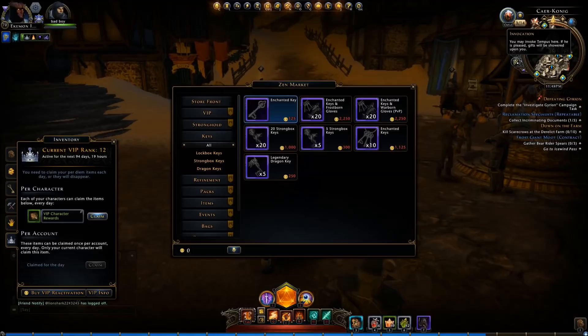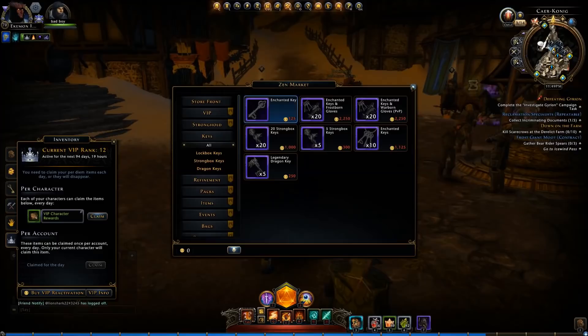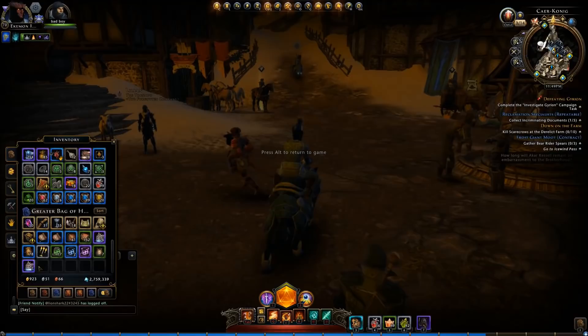If you do your daily invocations throughout the day and open up the little bags you get from that, you get 40% key coupons. So I would hold off from buying keys until you get at least one of those. Try it out if you've never tried it — it's a lot of fun. You never know what you're going to get. Sometimes you get some really cool stuff; a lot of times you get junk, but hey, it's part of the fun. A little like fun pretend gambling, I guess.